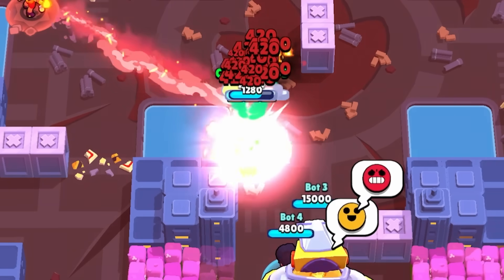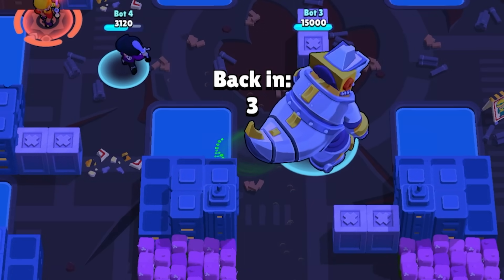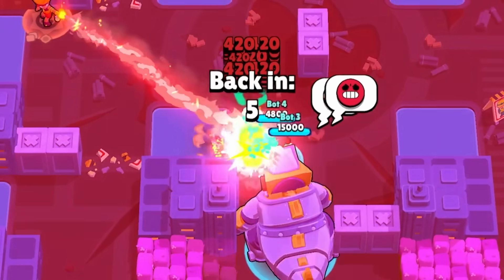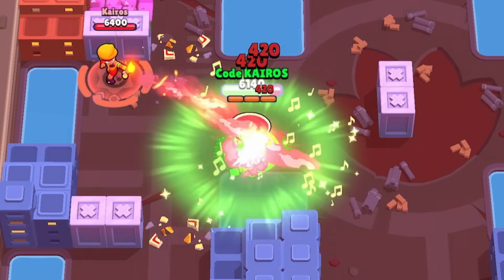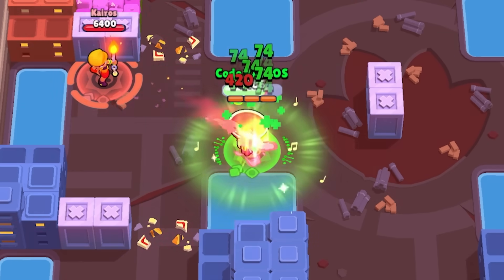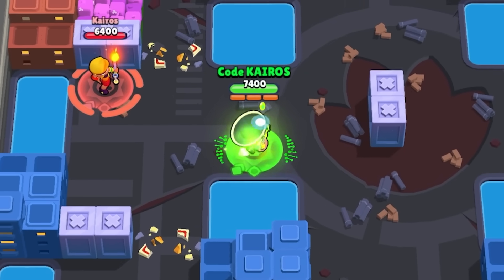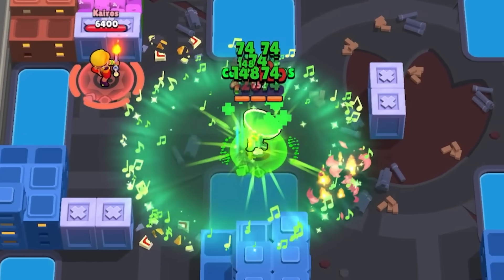Next, we have Eve — with every piece of damage that Eve takes, she spawns 2 little hatchlings. Against Amber, she just melts through them, but they keep on spawning and you see all the damage numbers pop up. Next, we have Poco, and Poco procs heals over time for every piece of damage that he takes. Against Amber, this healing is absolutely insane — not quite enough to bring him all the way back up to full HP, but when paired with his natural healing, it absolutely would be.